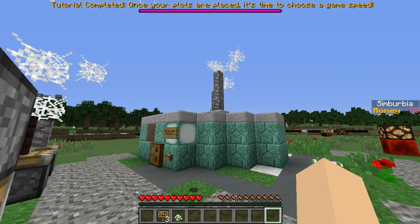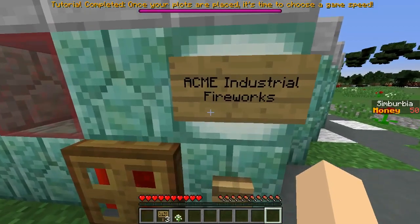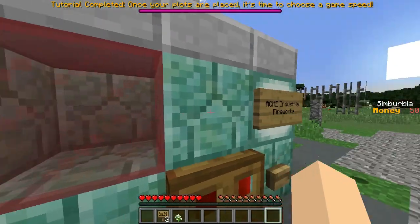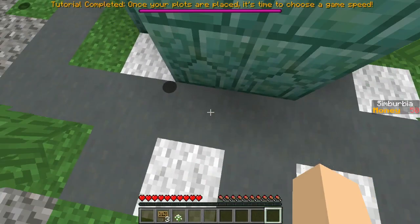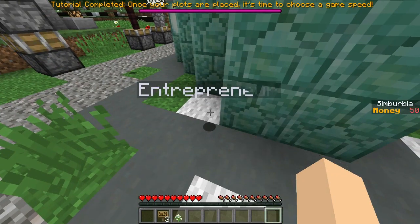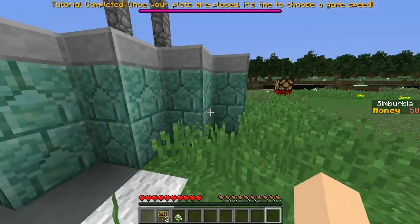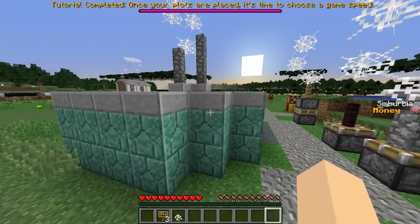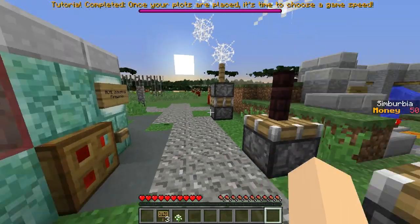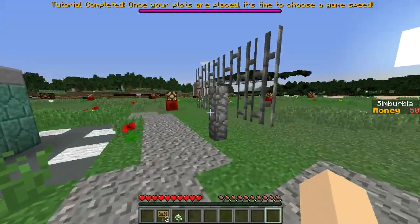Tutorial completed! Once your plots are placed, it's time to choose a game speed. Amazing! Acme Industrial Fireworks — kapow! Industrial fireworks! There's an entrepreneur — he's in the ground, dude! You're not gonna benefit from being in the ground. I like how they have the cobwebs as smoke — that's cool.